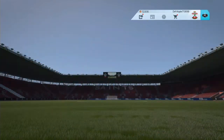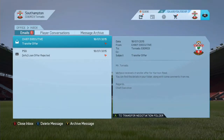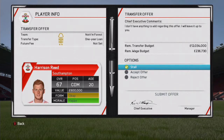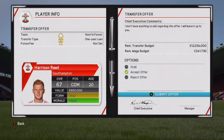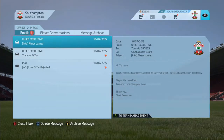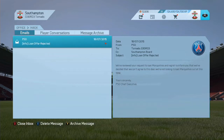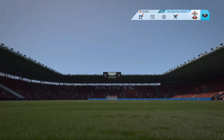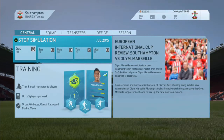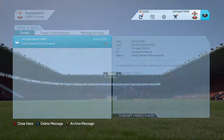An update from England - we have a transfer offer for Harrison Reid, a one-year loan. I'm just trying to get these young players out and off the wages. PSG rejects our approach saying they're not looking to loan Marquinhos out at this time. Bastuba's contract is accepted - so yeah, here we go.